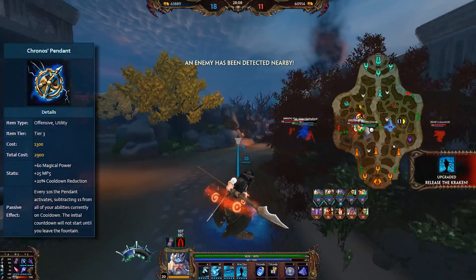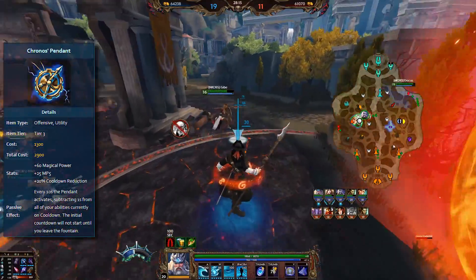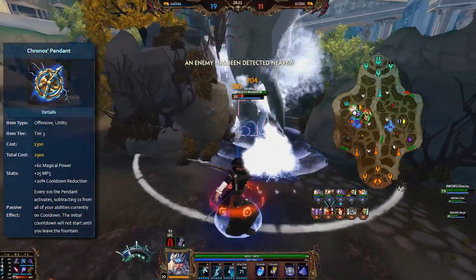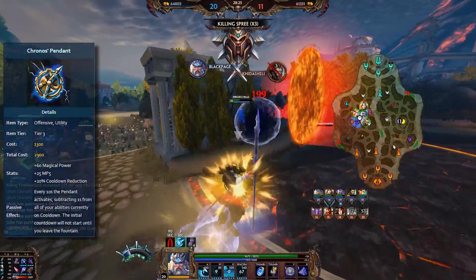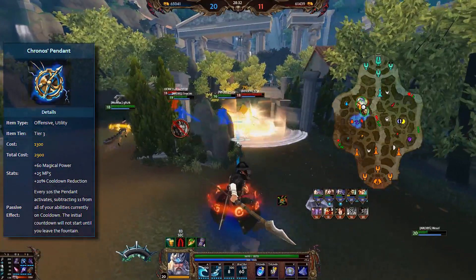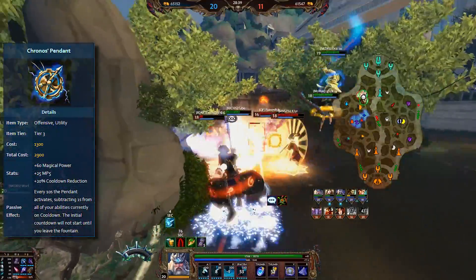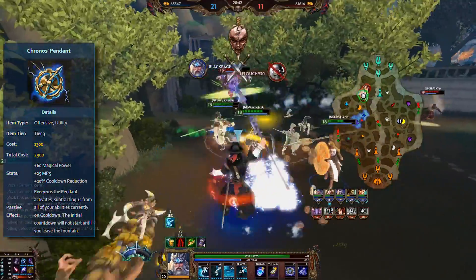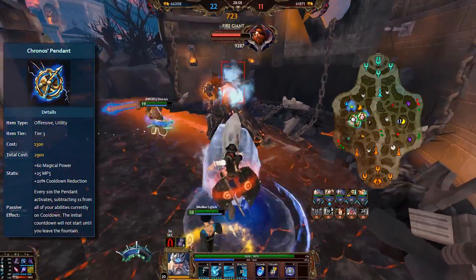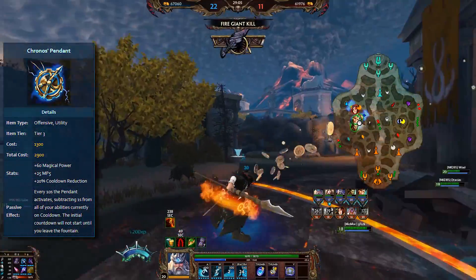Every 10 seconds the pendant activates, subtracting 1 second from all your abilities currently on cooldown. The initial cooldown will not start until you leave the fountain. That's pretty nice — it means it's actually closer to 30-40% cooldown reduction depending on how you want to see it, which time in the match you're at, and which god you're playing. The value varies, and you can abuse certain mechanics to get very high CDR values in the context of certain abilities, but realistically most of the time it's more around 10-20%. Also, those abuse mechanics usually happen in the context of other items you can't get that early on anyway. So what we have is an item that gives roughly up to 30% CDR, costs 2,900 gold, has 60 magical power, and 25 MP5.